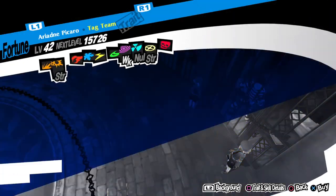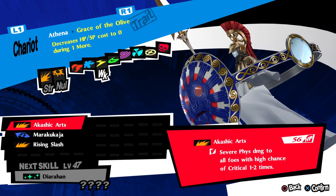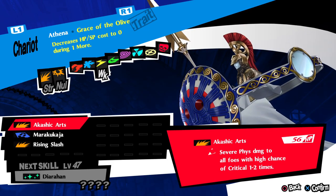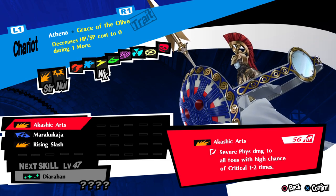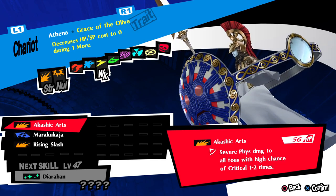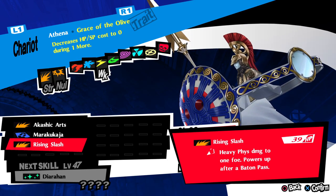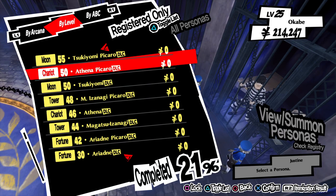You've got some DLC personas here. See this one — severe physical damage to all foes with a high chance of critical. Not low chance — high chance, severe damage, hitting all foes, one to two times. This is really great. A high chance of critical means it's like Miracle Punch but hits all foes, does higher base damage, and can hit one to two times. It's infinitely stronger than Rising Slash, even though baton passing is a nice way to buff up an attack. This skill is probably unique to this DLC persona.